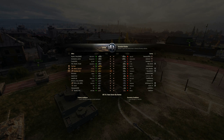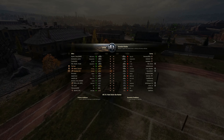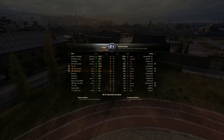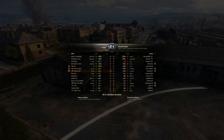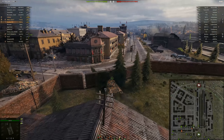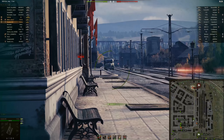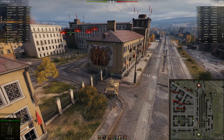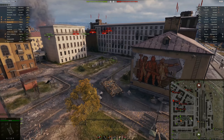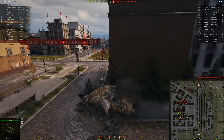Here we are on Ensk. Again Goose is with us, but this time we're joined by Tow Trucker, who's running a heavy tank — the OI, the same tank that annihilated me in the previous game. Goose and I are still in our P43s. I did not want to go field, especially in something without armor because I feel like I get sniped from a distance. So I wait for the makings of a city push.